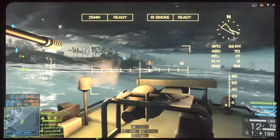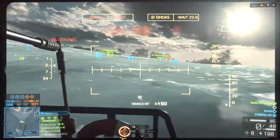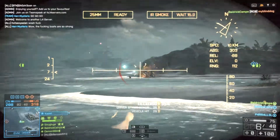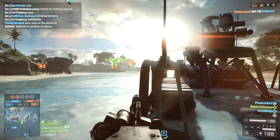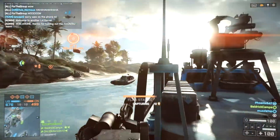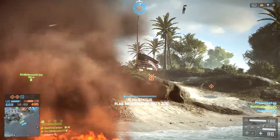Countermeasures block incoming enemy missiles by throwing up smoke or flares. You can get IR smoke, a smoke screen, or a fire extinguisher — which clears critical states and starts vehicle recovery, so if you're on fire, press X on keyboard to use it. Then there's active protection, which I would always use — it's always active and detonates incoming missiles. As you're starting out, I'd use IR smoke.